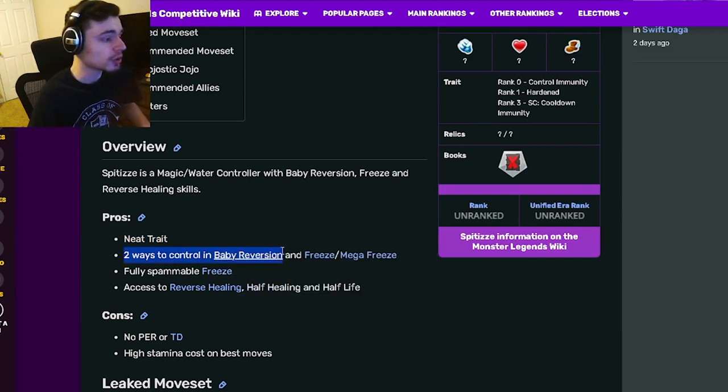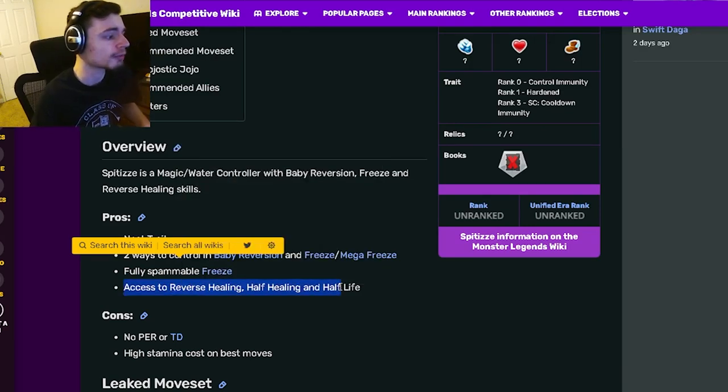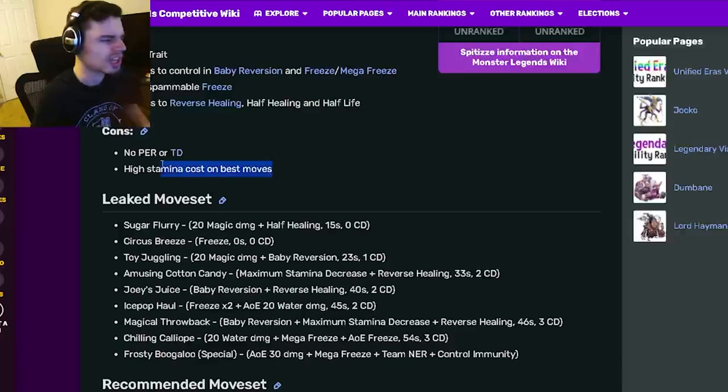Its pros are a neat trait, two ways to control, and baby reversion — which is really cool because not a lot of monsters are immune to that — and mega freeze and freeze, which are both also pretty great. It also has a fully spammable freeze and access to reverse healing, half healing, and half life, which are all really good to have. Its cons are no PER or TD, and high stamina cost on best moves.